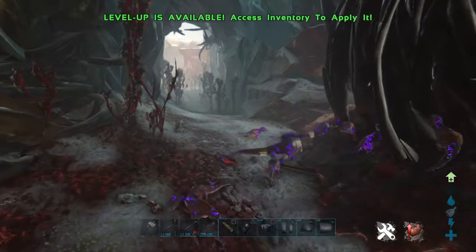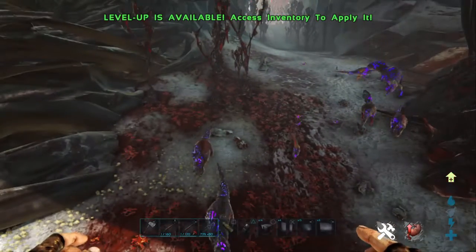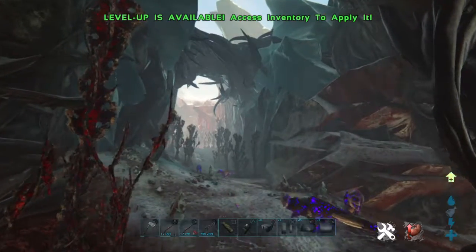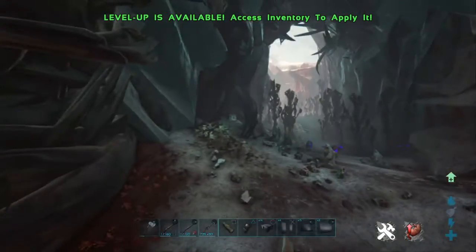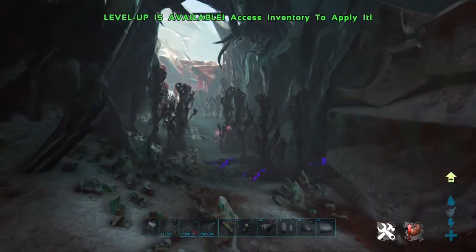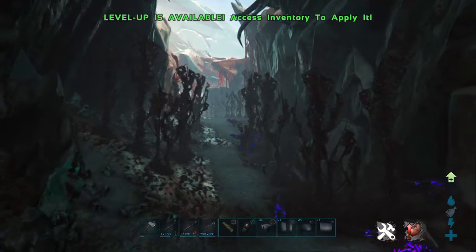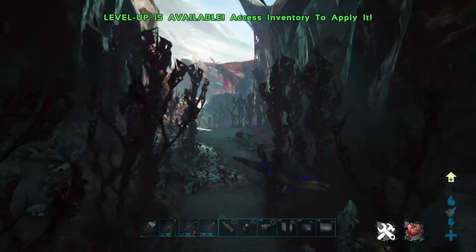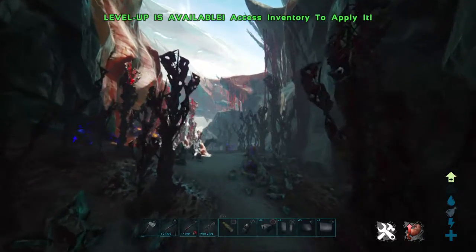So here we go, here's Corruption Valley. At the moment we've got one, two, three, four, five... seven Corrupted Rexes. Two Giggers. And some more Rexes. Oh look, what's just spawned in there? Another Gigger. Very loud. Another Gigger.